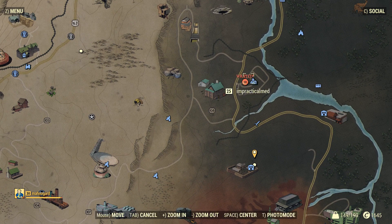All righty guys, Harper's Ferry is right over here, all the way to the east. Oh, there's a wanted person there - ImpracticalMed, double 25. There's a shoutout for this guy, he's wanted for 10 caps. I don't think it's a big deal. Anyway, Harper's Ferry is right here and that's where we're headed - that's where you want to go for the blueprint.